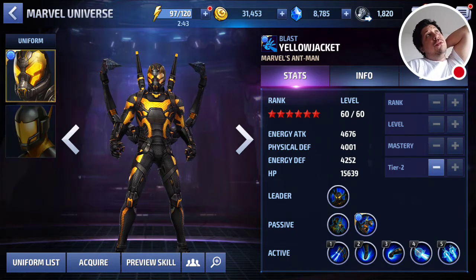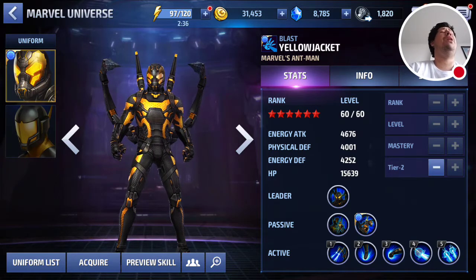In terms of ISO-8 (Yuru), I would probably say skill cooldown, energy attack, and ignore defense.